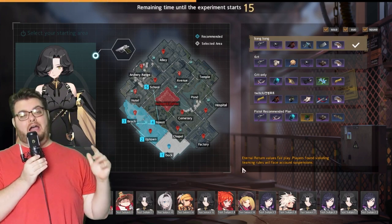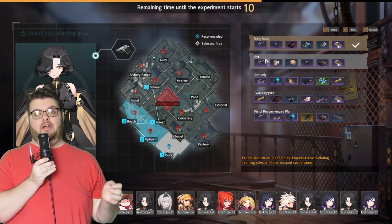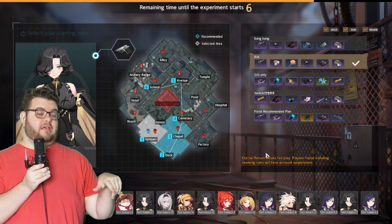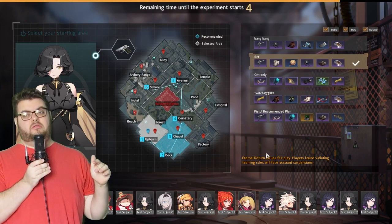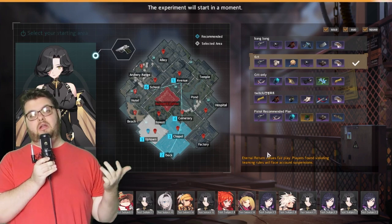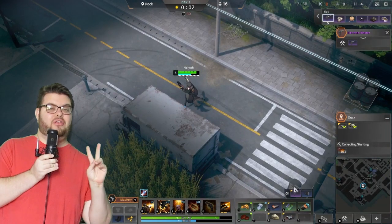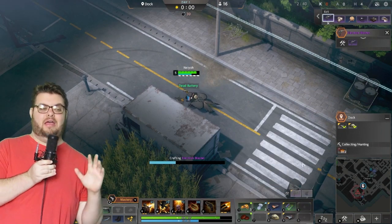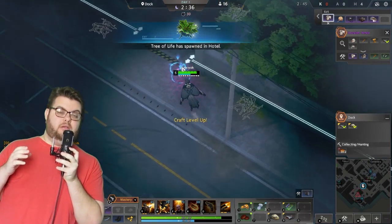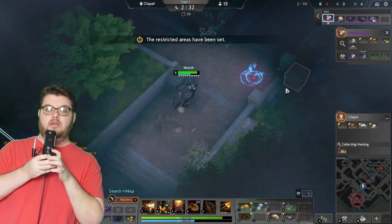You're going to want to start in either Dock or Uptown — whichever area has people in it rather than one that doesn't. You're going for priority items: specifically carbonated water in Uptown and the batteries in Dock. You need both of those items to finish your weapon. By the time you finish your weapon, people are going to start fighting.